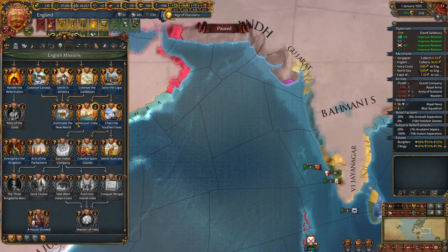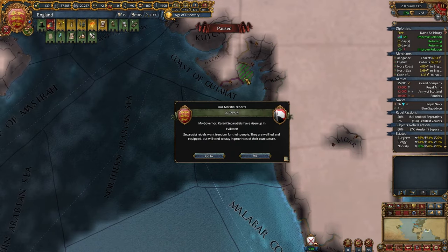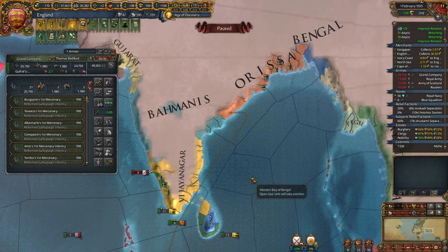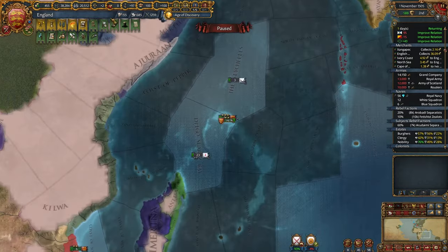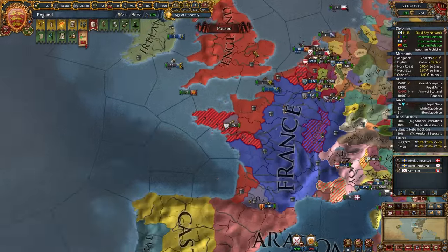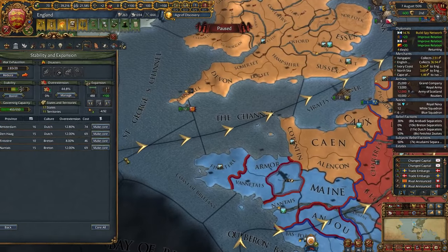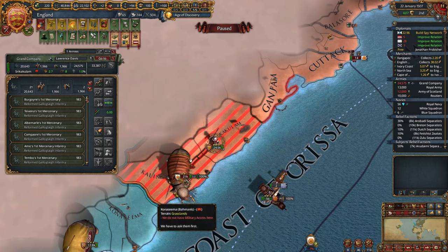We discovered India — India the Second! And we've got 5 cores here. Let's take a look — Orissa looks strong, but at the same time quite approachable. Let's go. I will transport my grand company. We've lost half of our troops — good thing I sent a mercenary company. Travels are quite dangerous. We can embrace colonialism — let's do it. And I need to split my military mana.